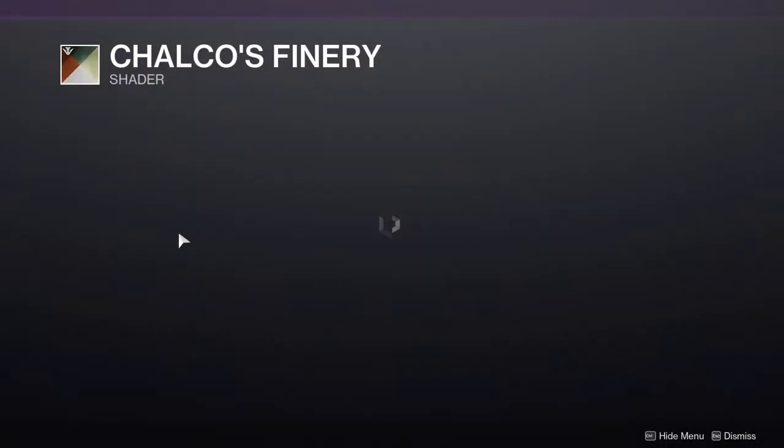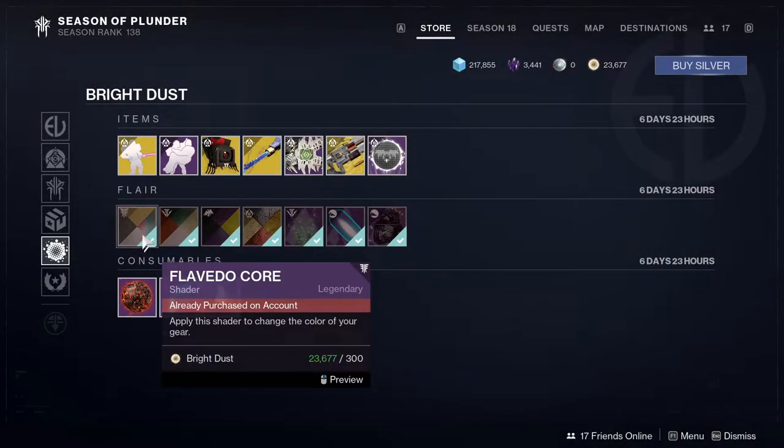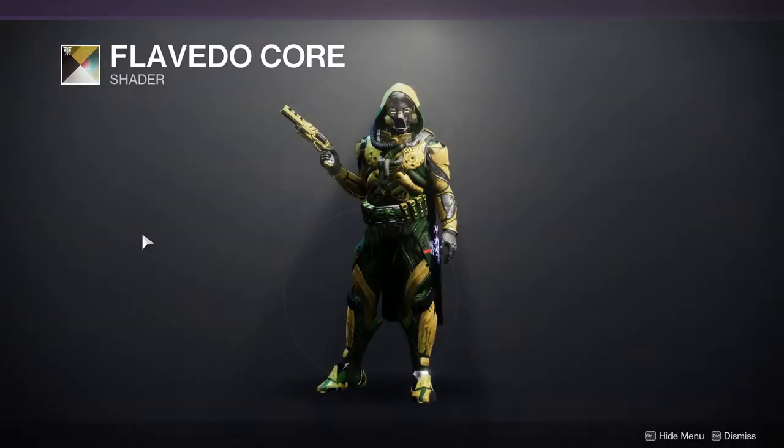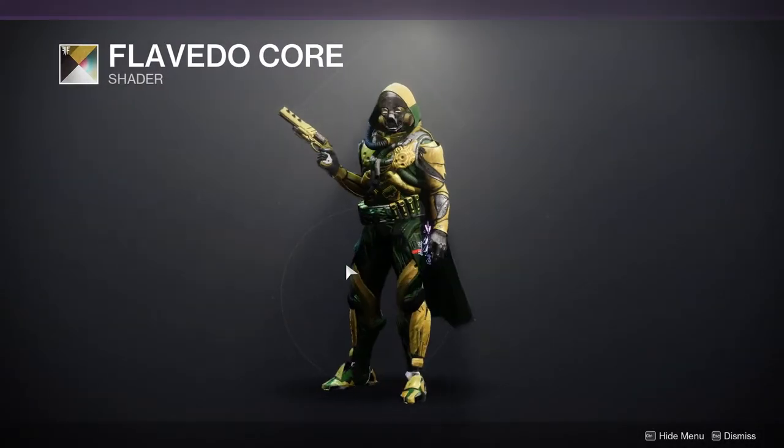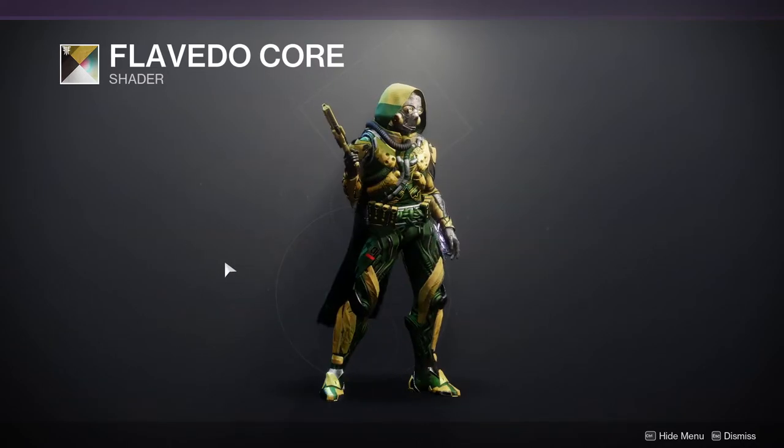We have Chalko's Finery, which is eh, okay. And then Flavito Core — it's a really gross green and yellow, but if you like green and yellow, this is probably the best you're gonna find.